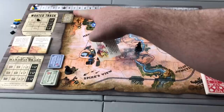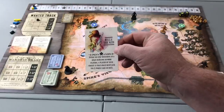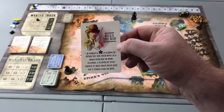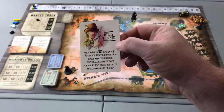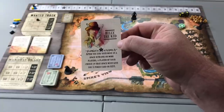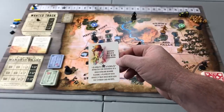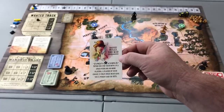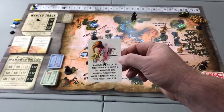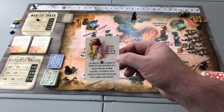Looking at the front of the character card, you have character art and character name, as well as a legendary ability. Legendary abilities are unlocked once a player reaches five legendary points (LP) — once they reach the fifth space, denoted by the star on the board, they unlock their character's unique ability. In Billy the Kid's case, after he ends his move in a space with one or more players, a player of his choice must give him a poker card or $10, so he effectively robs anyone he shares a space with.